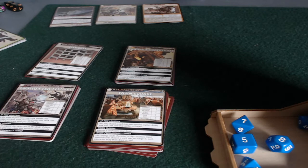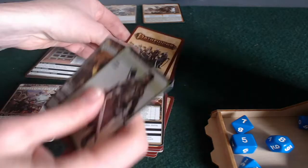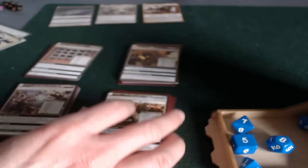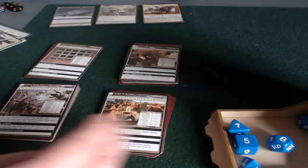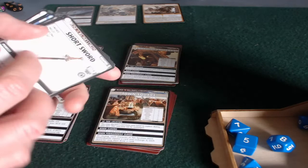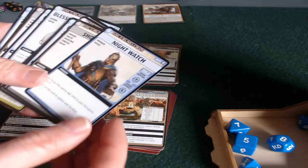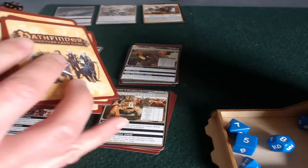The game works by each character going to a location and drawing a card from that location deck, then encountering it in some way. An encounter is usually either combat or a check to acquire the item you just drew. You acquire items by rolling dice using your different skills, and possibly using cards from your own hand. If you're in combat, a short sword might be useful. If you're trying to persuade someone to come over to your side, you might use an ally card to add to your bonus.